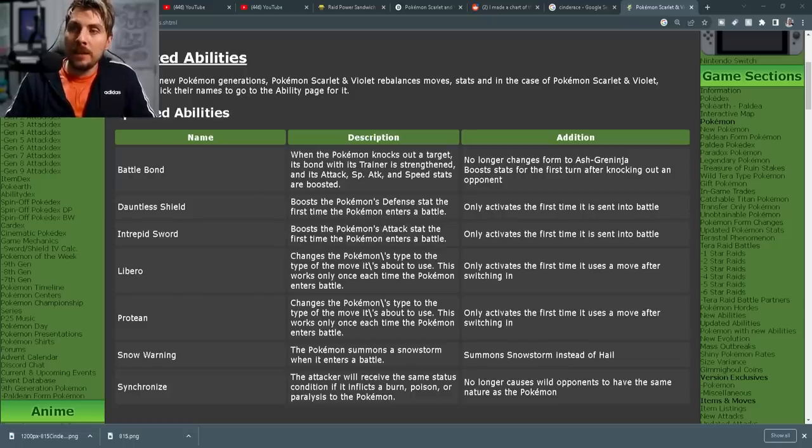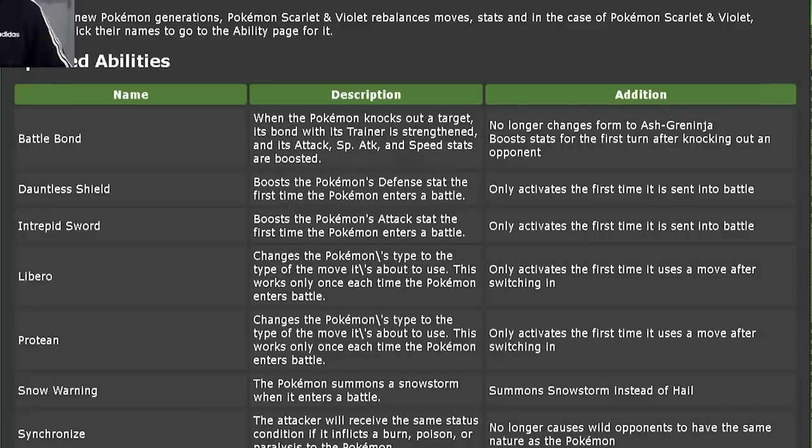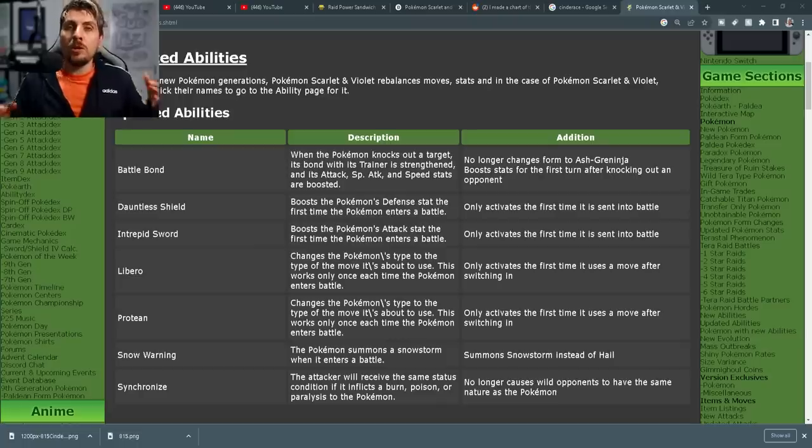For those of you aware of Libero from Pokémon Sword and Shield, where this ability was first introduced, it has had a mechanical update going into Scarlet and Violet. If we hop over to Serebii, we can see the updated ability changes. Prior to Scarlet and Violet, Libero would activate every single turn — if Cinderace used Iron Head, it would turn into a Steel type; if it used Sucker Punch the next turn, it would turn into a Dark type. But now in Scarlet and Violet, it's been updated: it changes the Pokémon's type to the type of move it's about to use, and this only works once each time the Pokémon enters battle. It can only be used once per battle and cannot activate again and again.